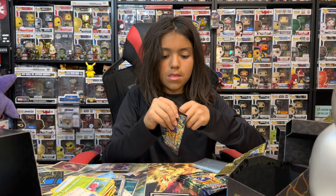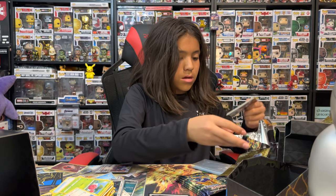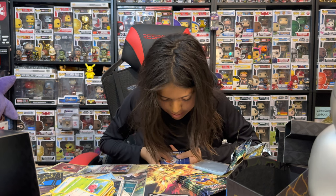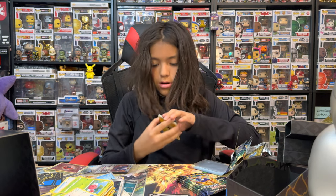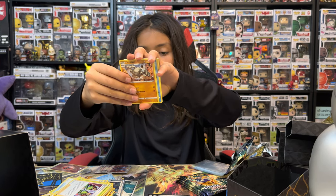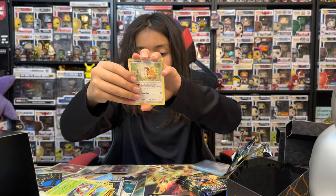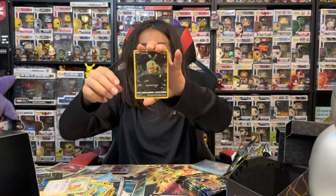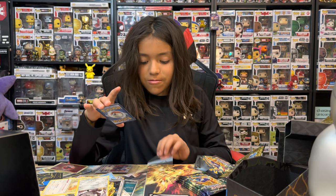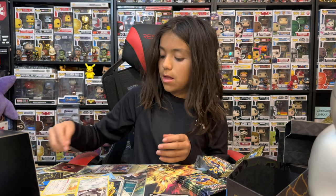Sixth Crown Zenith pack. Electric, a Metagross, a Digging Duo, a Graveler, a Chatot, Yanma, Pawniard, a Bidoof, a Turtwig, and a non-holo Galarian Perrserker. I might need Turtwig for the full set, but I might have it. Still a hit.